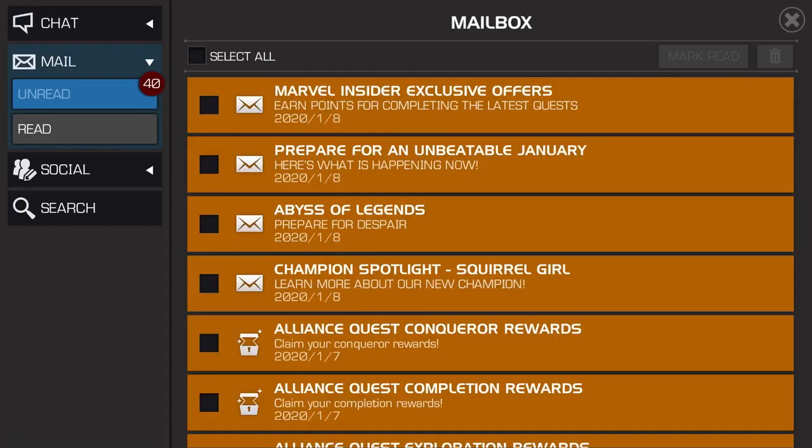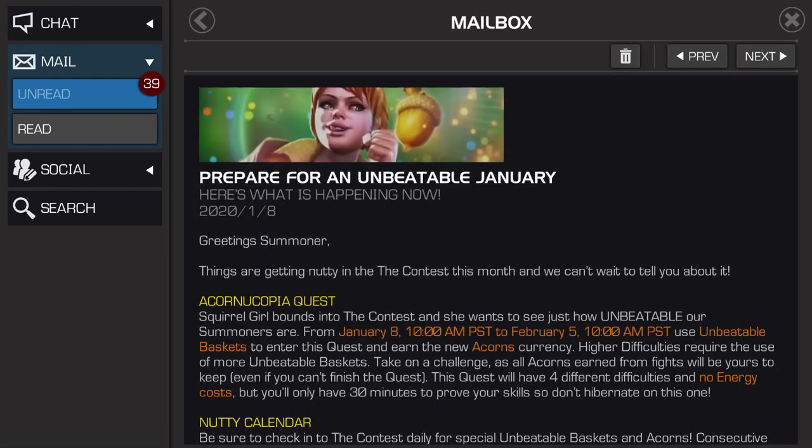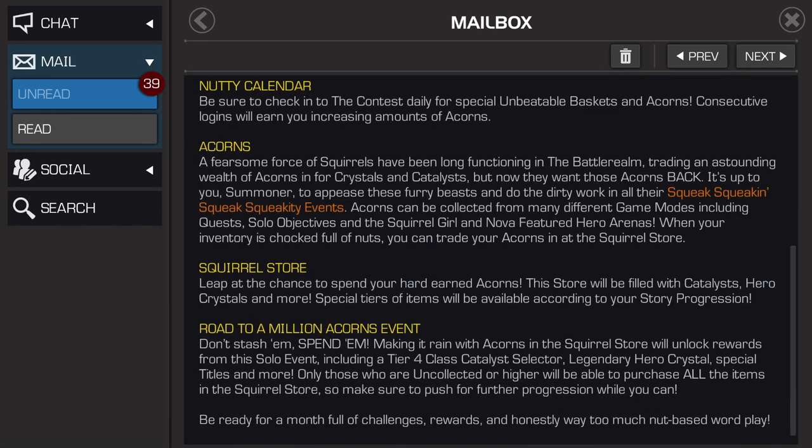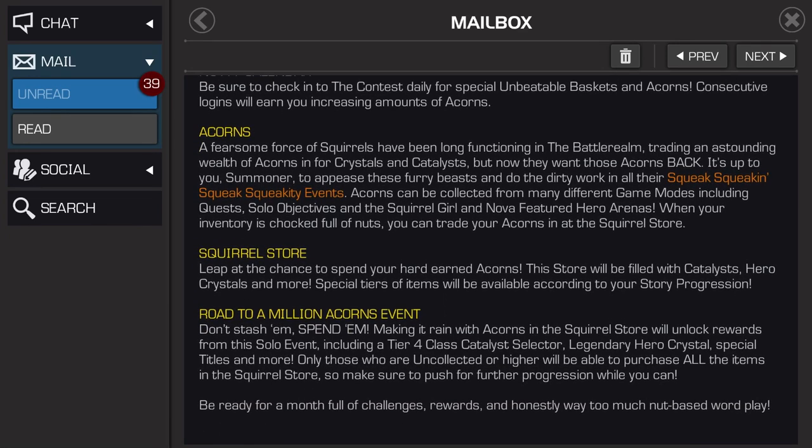I might do a video on that tomorrow. I do have a featured crystal already opening to show you guys — I'll get that up tomorrow, maybe do the Acorn one the next day. The Acorns you can get different ways in different game modes, including quests, solo objectives, and the Squirrel Girl and Nova featured hero arenas. When those arenas are up you need to play them to get more Acorns.